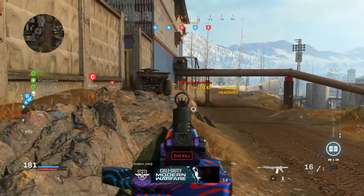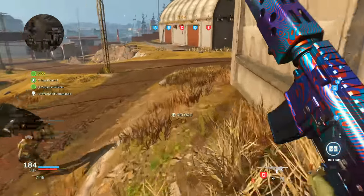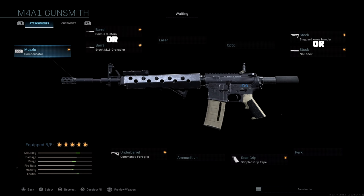The first setup I would consider the iron sight setup. Most of the players will be using a compensator, the Commando Foregrip, and Stipple Grip Tape — that is the standard three attachments they use. Then depending on the player, they're either going to go with the Corvus Custom or the stock M16 for the barrel. And when it comes to the stock, they're either going to go with the Syngard Arms Invader or the no stock attachment.